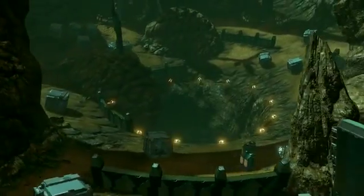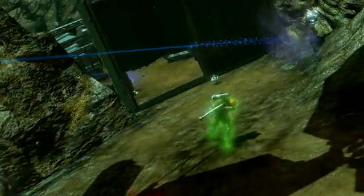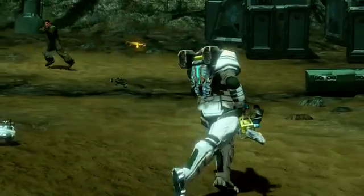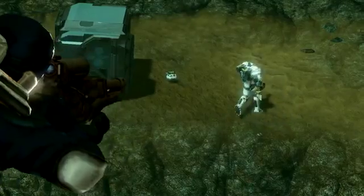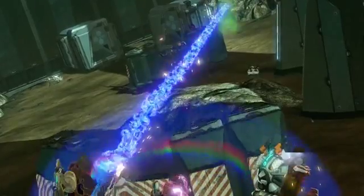You will also notice the unique terrain slopes upwards, creating lots of exhilarating vertical combat moments that make Puncture one of the most action-packed maps. If you're close to the center of the map, you can easily land rockets at your opponent's feet. The combat can get pretty intense, and you'll be an easy target for anybody across the sinkhole, so watch your back.